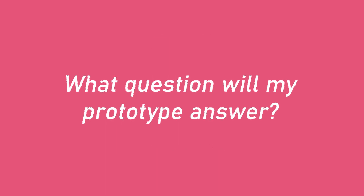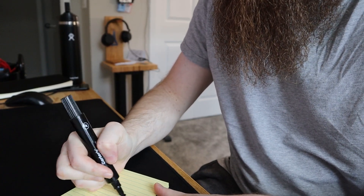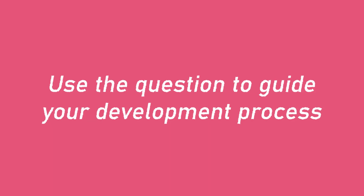Think to yourself now: what question will my prototype answer? After you've come up with a reasonable question, write it down and tape it to your monitor as a constant reminder. This question establishes the overall approach, but can also help you make micro decisions on what you should and should not be working on.